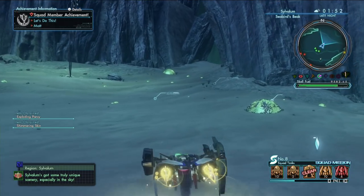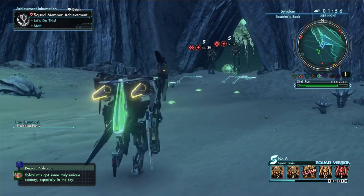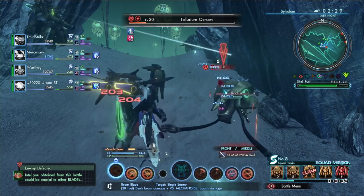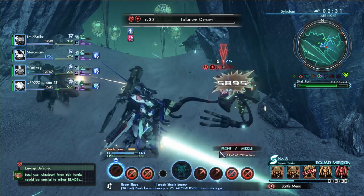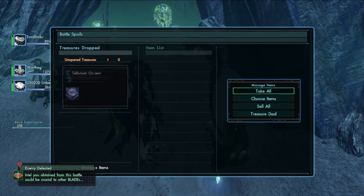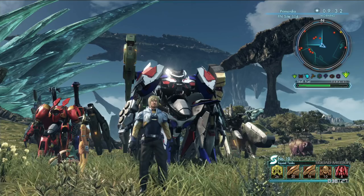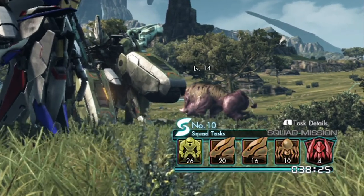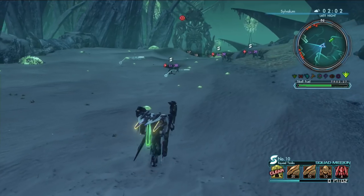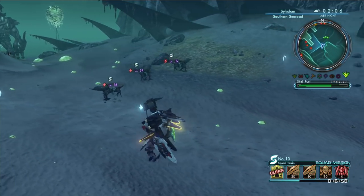After joining a squad, certain missions can be shared indirectly between squad members. These are called squad tasks. A squad task may occur randomly while venturing out in the wild. Whether you participate or not, it's up to you. If you do participate, your objectives will appear to the lower right-hand side of the heads-up display. Here, multiple icons display the remaining number of enemies to defeat, and the collectibles you need to procure. Target enemies are marked with a special symbol, so you can track them down during missions.